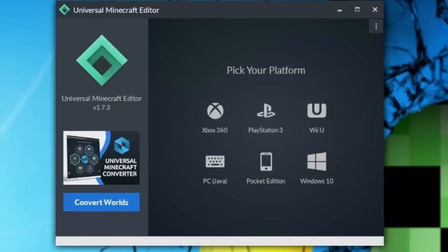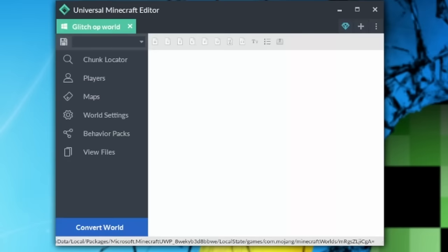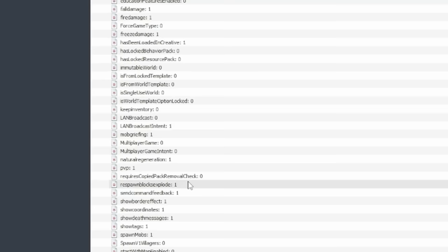To do that I'm going to save and quit and open up Universal Minecraft Editor. This is what it looks like. I'm simply going to click the Windows 10 section. You can see we've got a number of different worlds — I've got 'Simply Survival', 'My World', the 'Glitch OP World' is the one we're looking for. I'm going to open it up and you will see a number of different settings. We're going to go on 'World Settings'.